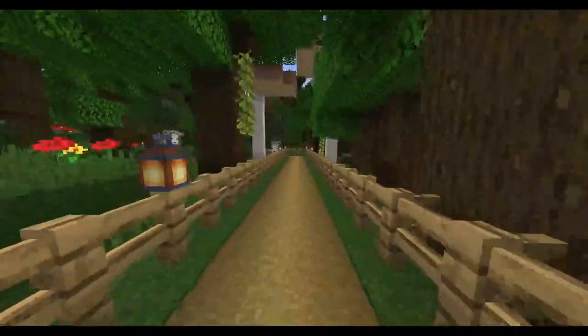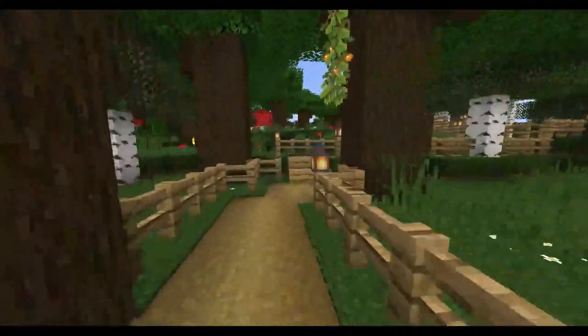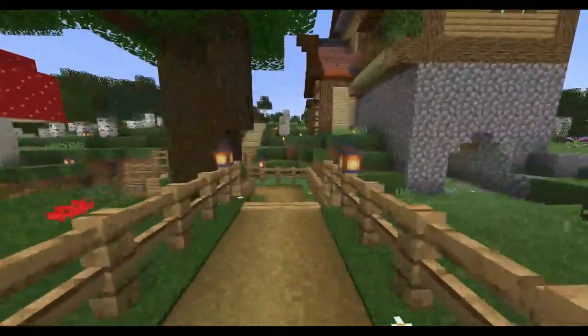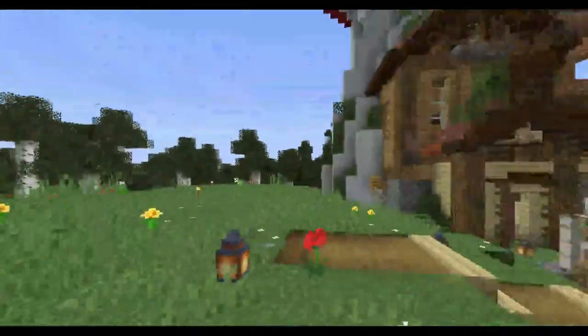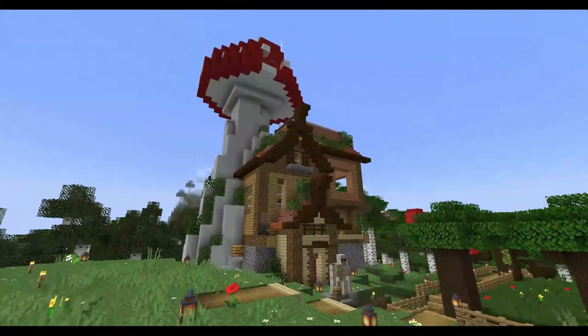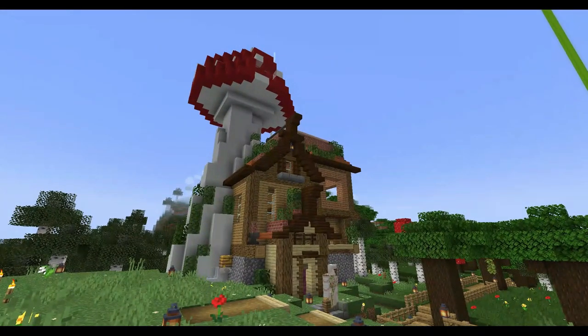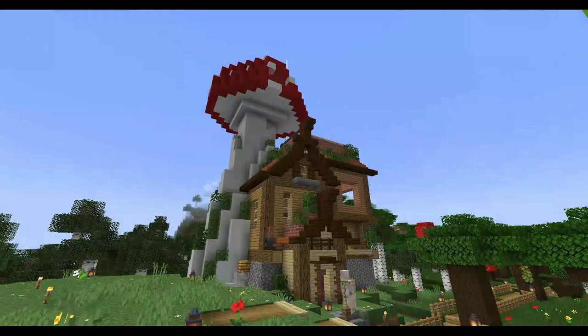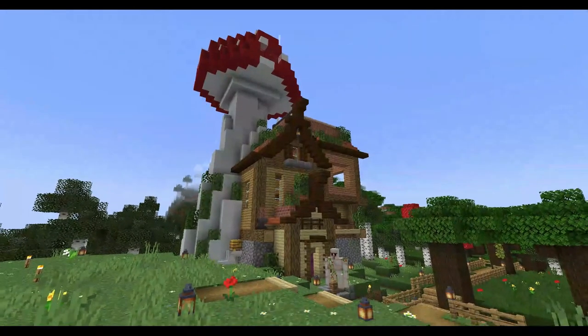The huge hole in the ground — if you caught some of the live streams, you'll know this is where we set up together like little hermits. Very fun. We have a huge landmark at the top: an enormous mushroom cottage built by Kim. They very much became the builder of the server, a title they very much deserve. The only downside is that we moved world spawn here, so if you die without a bed you may spawn on top of the mushroom — but Kim kindly put scaffolding inside so we can get down a bit safer.